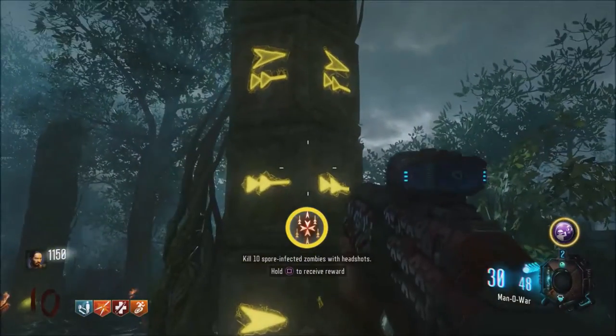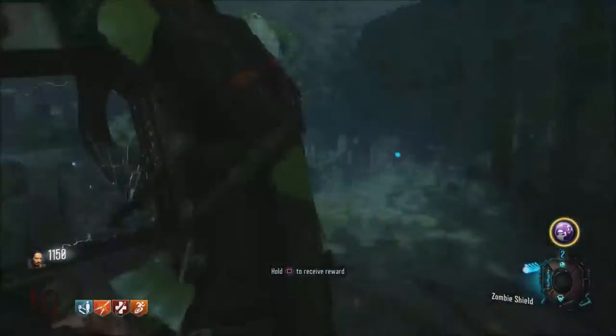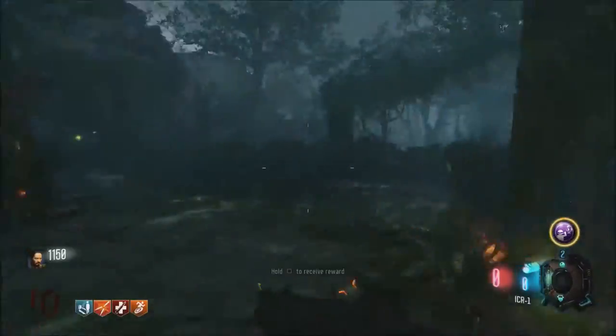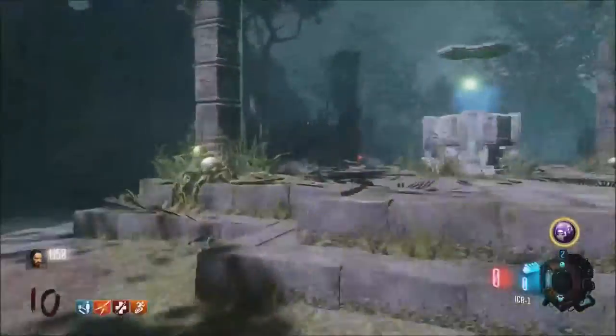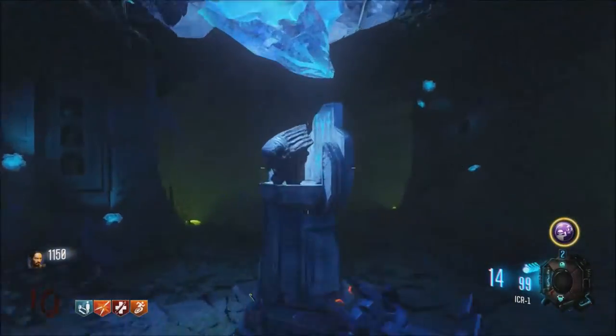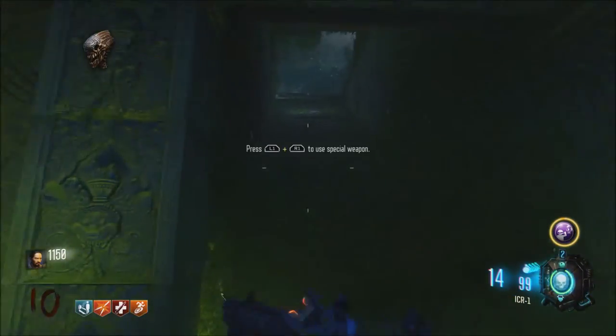To begin, you're going to want to build the Skull of Nonsapoe, while also working on your three challenges that you can find located on the totem pole. It is important to note that each player in your game is going to have to complete these challenges as well. Go ahead and build the Skull of Nonsapoe — link in the description if you don't know how to do so.